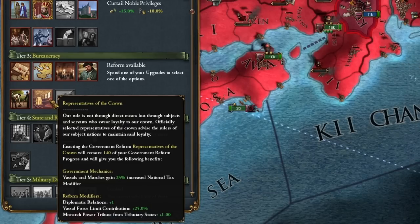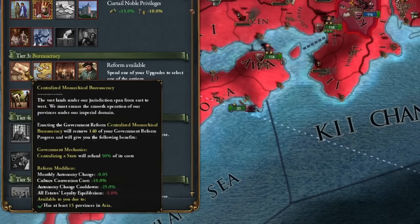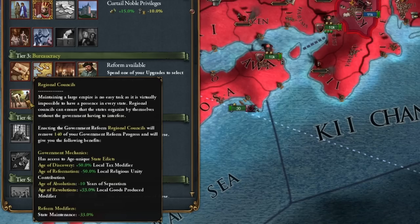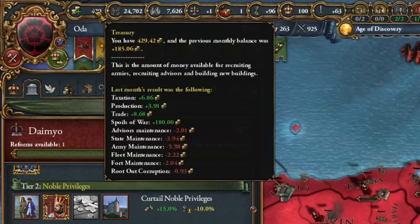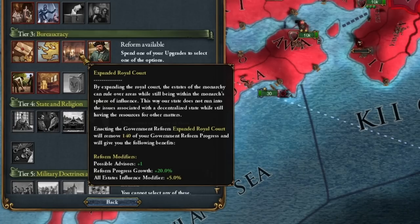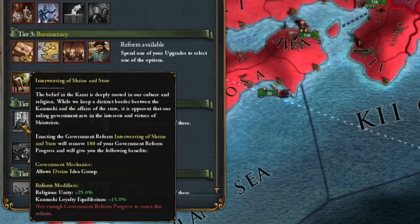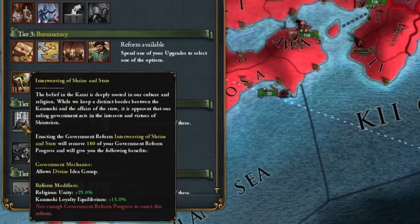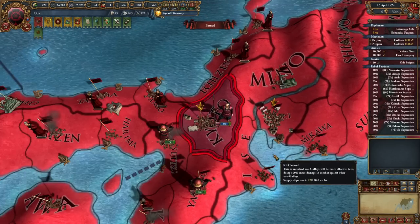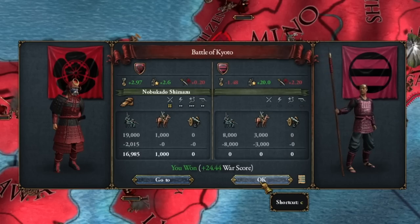Would you believe I recaptured territory from the rebels first and now I'm taking it a second time? This reform on Ming will be very strong. I should go with centralization because we have an accelerated decline in autonomy, or this one to increase our tax income — 50% of 6 gold is 3 gold, always something. Possibly accelerate the progress of our reforms, could be interesting too. I didn't notice before that we have something like this in Japan — since when is that possible? I think, emperor, that you already know what's coming. The Shogun's army is broken.